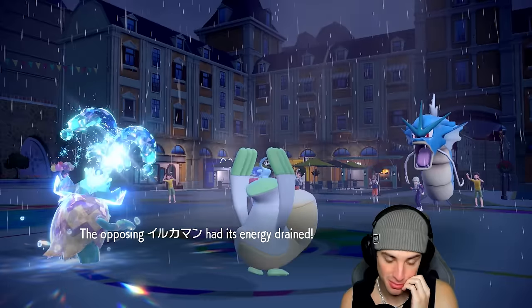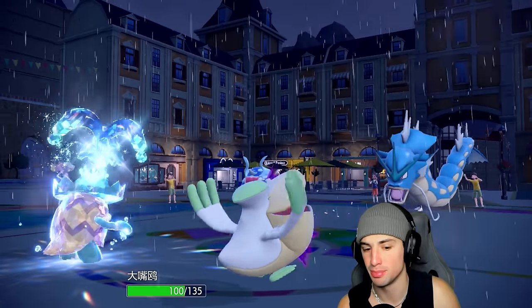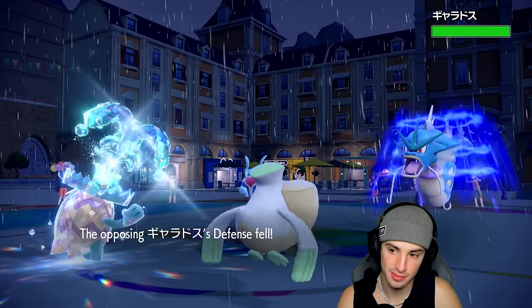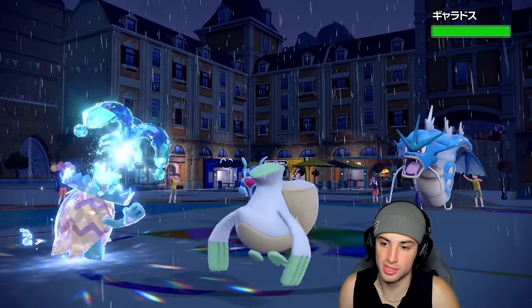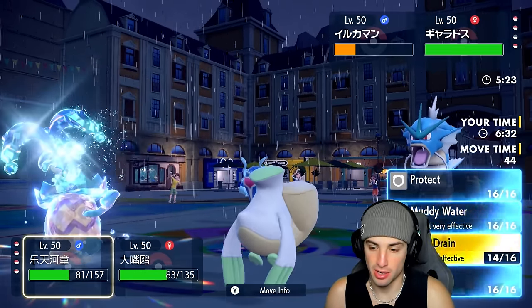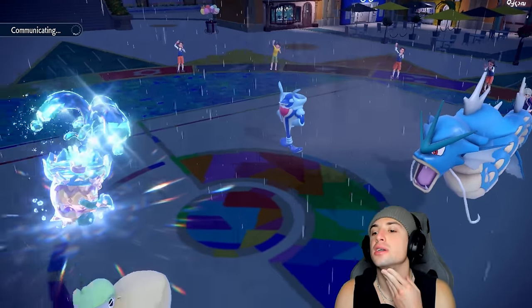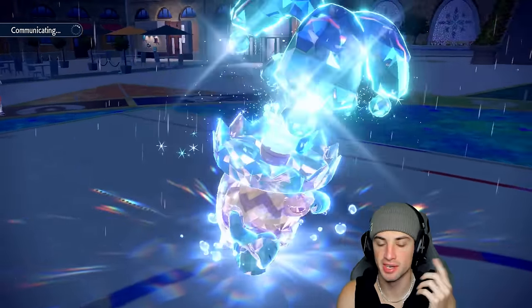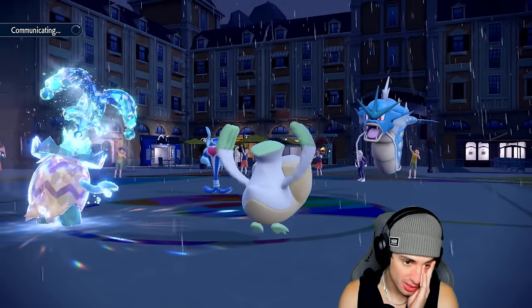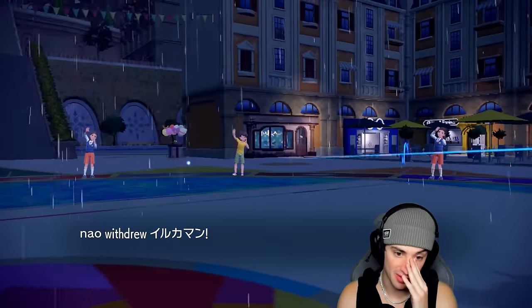I might not survive another Jet Punch — they go for Scale Shot instead, which lowers defense but boosts speed. Tailwind is set up for the rest of the squad. Ludicolo protects, Hurricane goes down. Palafin's defense is down; if I get rid of Palafin and Tailwind is up, we're good. The Water tera worked out somewhat, though Grass typing would have given four times resistance to those water moves. They swap Palafin out.